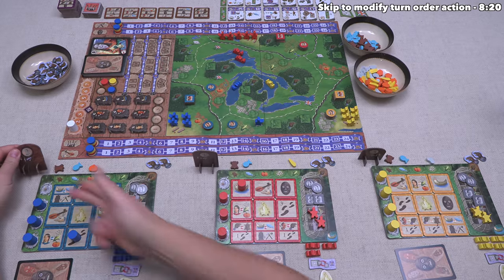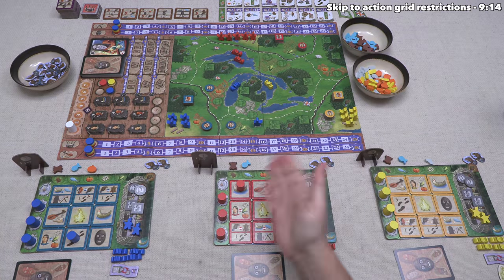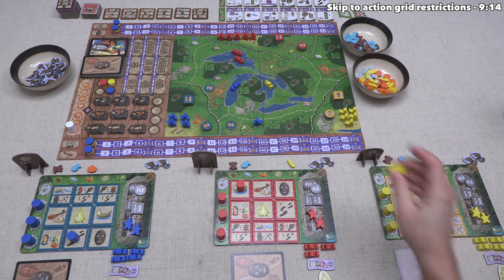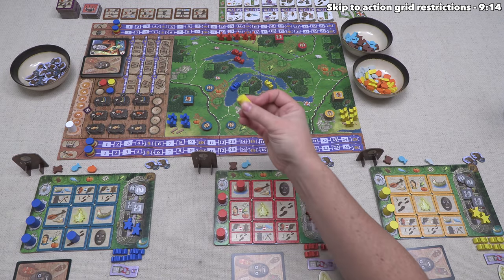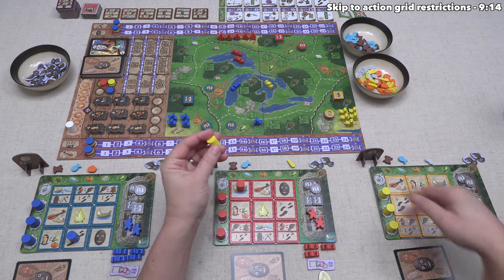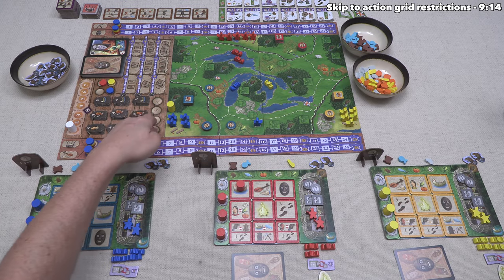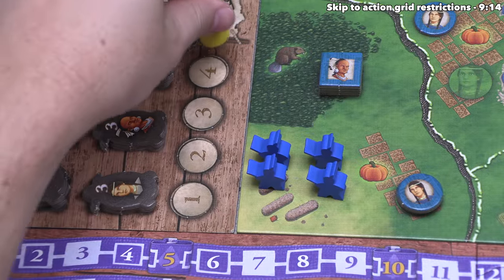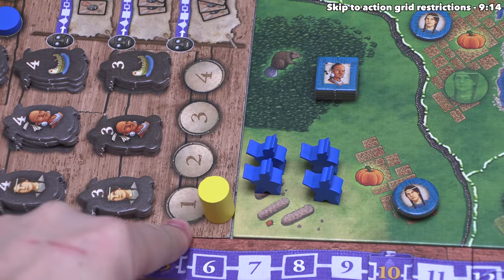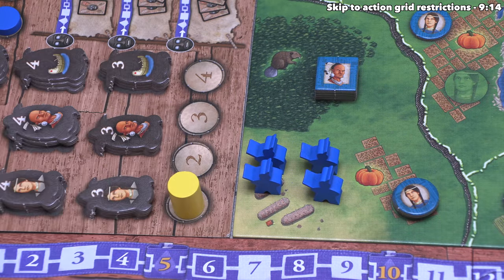The yellow player has the third player token. Instead of activating a tile, yellow decides to go to the turn order track to change turn order. Remember, within each round one action must define turn order. Yellow places their pawn into the lowest available spot, earning the first player token for the next round. This finishes yellow's turn, so we take our second turn and also reserve turn order — going second in the next round instead of potentially third.